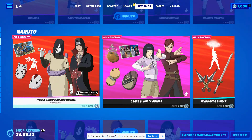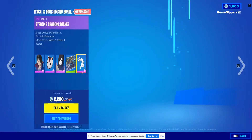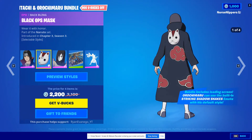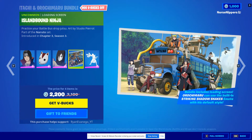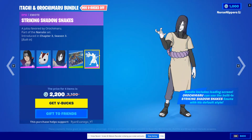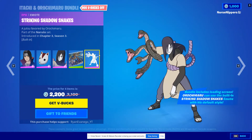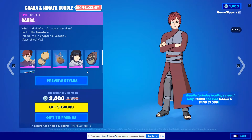There's also Itachi and the Orochimaru bundle, which comes with Itachi, his Black Ops Massive back bling, Orochimaru, the Island Bound Ninja loading screen, and a Striking Shadow Snake emote — just terrifying. Then there is Gaara.